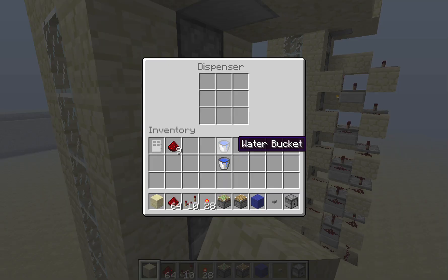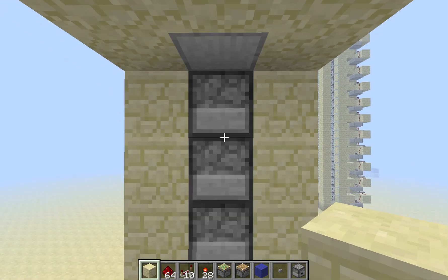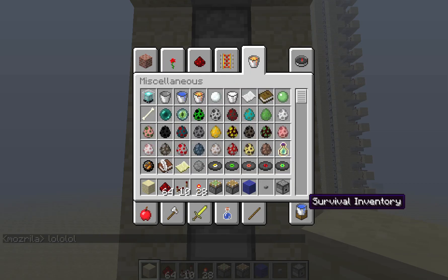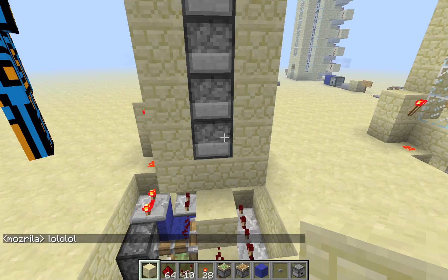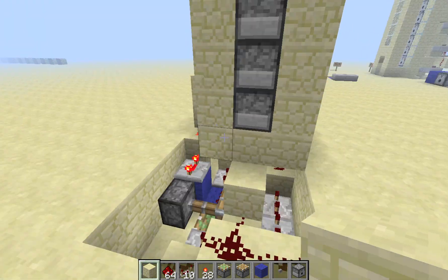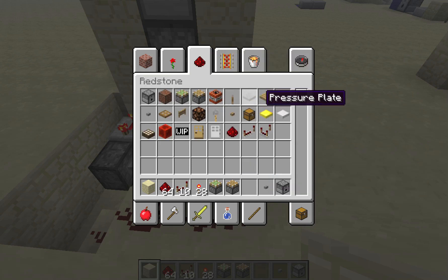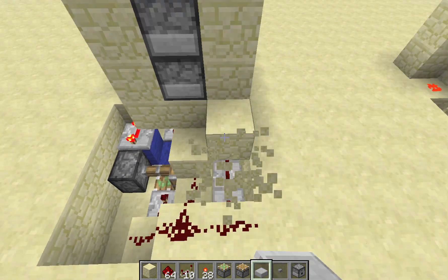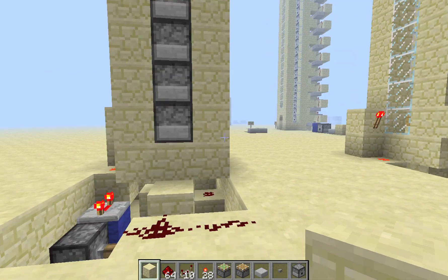What you have left is wiring all the dispensers and filling all the dispensers with water. Get your half slabs, repeaters, and redstone ready. The wiring is sequential — the higher you build the elevator, the more tile levels you'll need.